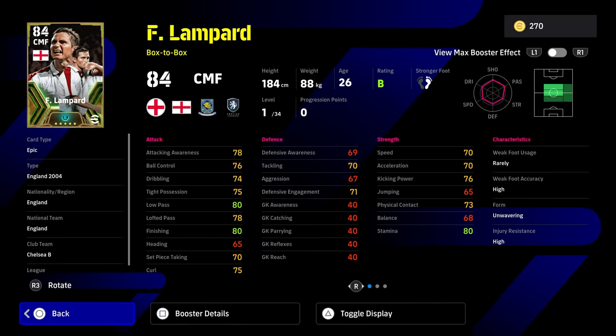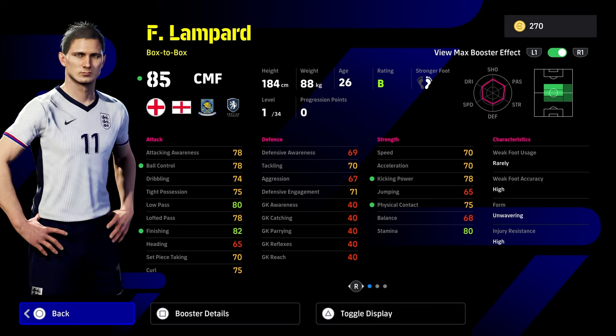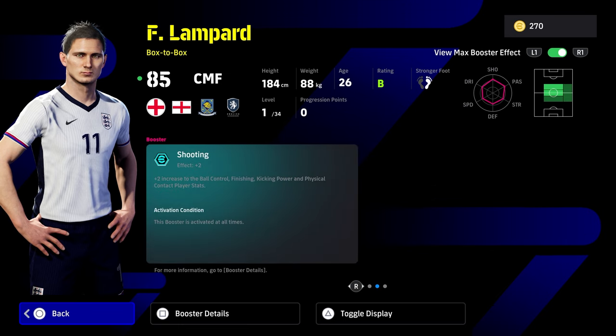We're going to start with Lampard — not going to overcomplicate this. We're just going to get straight into the stats of Lampard, Gerrard, and Beckham and show you exactly which one is best and worth training if you do spin. If you spin and get these in early spins, they're all going to be very good players to have in your starting 11 or just to have a bit of fun with. We're not that far away from eFootball 2025, so have a bit of fun with these players.